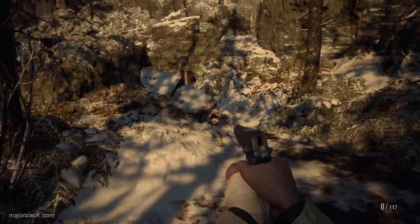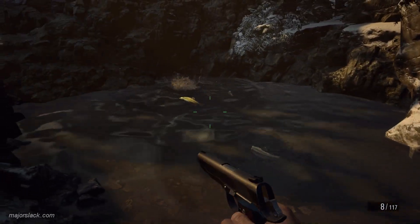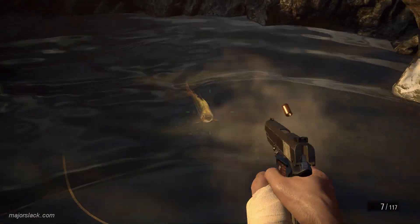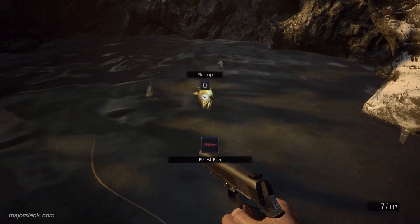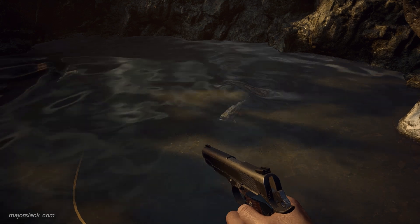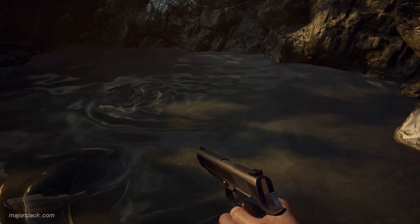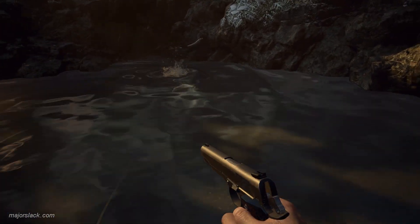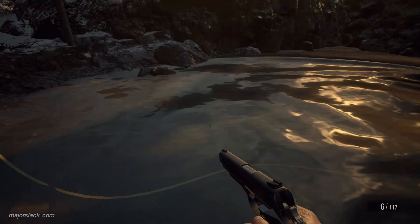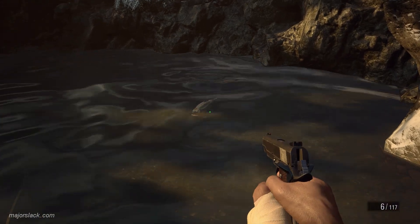Let's go to the pond first. In the pond you're going to find a special golden fish and two other fish — shoot them. The golden fish will give up the finest fish, which is an ingredient you need for the extra speed recipe, which we're going to get before the end of the video. Before the end of the video we'll have all the ingredients required to make every single recipe in the game.